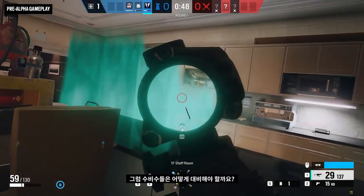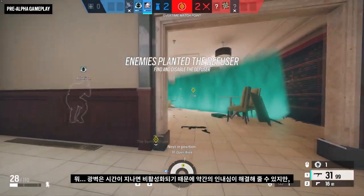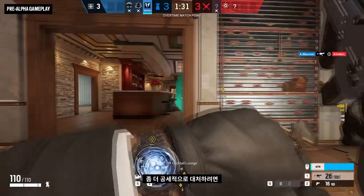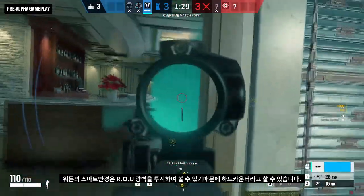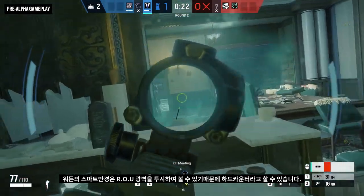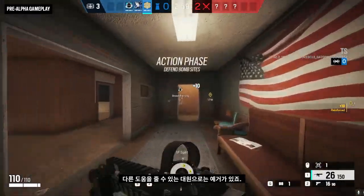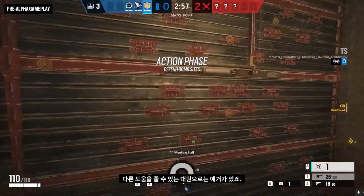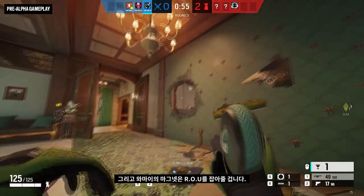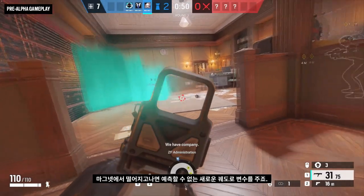So how are the defenders going to handle this? The walls do deactivate after a time, so a little patience can be powerful. But if you're looking for something more active, Warden is a hard counter for Sens, as his Glance smart glasses can see right through the ROU walls. Other defenders who can help mitigate Sens' meddling are Jaeger, whose ADS will destroy the wheel and prevent it from dropping more projectors, and Wamai, whose magnet gadget will catch the wheel and then release it on an unpredictable new trajectory.